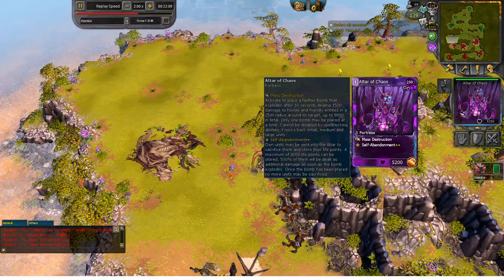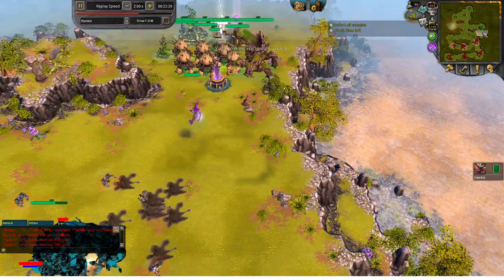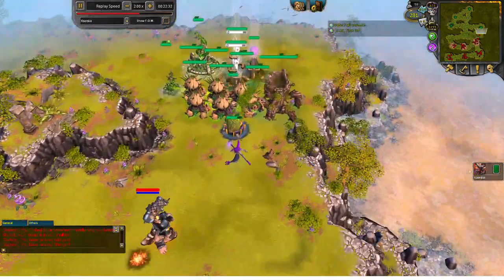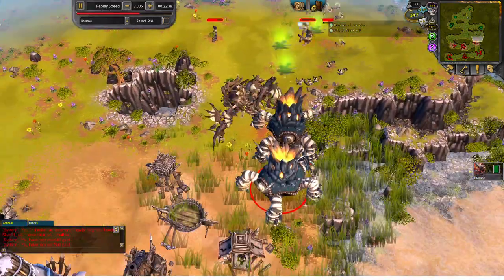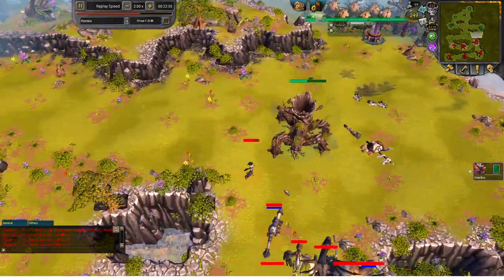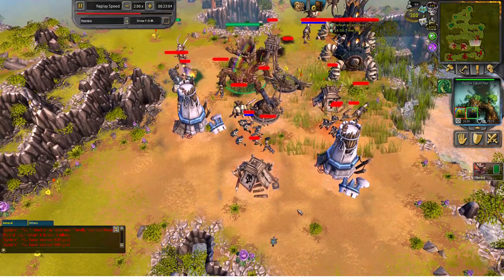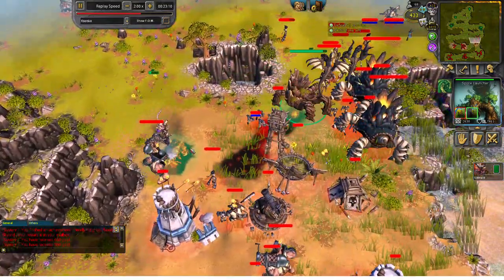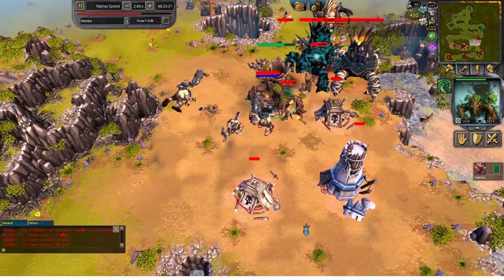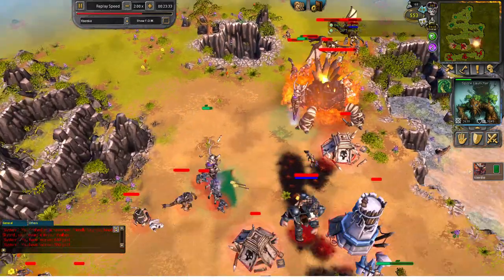One thing I forgot: the nether bomb can kill your own friendly units. So after placing a bomb, you should get away as quick as possible so your Grimvine or whatever unit won't get killed by it. It's alright if your Grimvine dies — just spawn another unit to go over and place the nether bomb. I like the spawn launcher due to its really high health; it's very tanky and won't die easily. I'll place a second bomb to finish off the base and kill the enemy units.